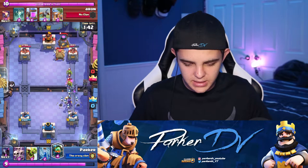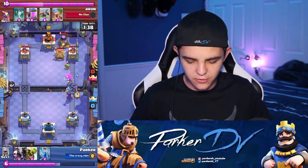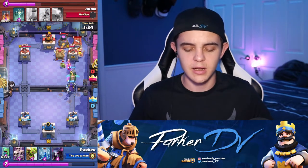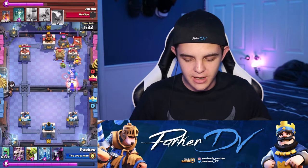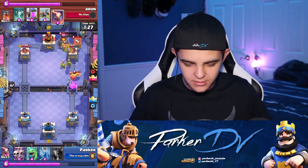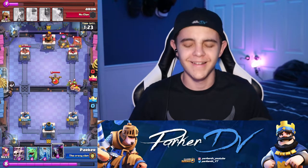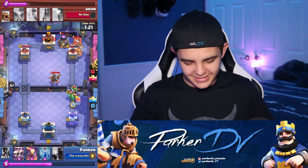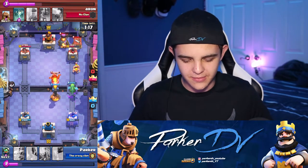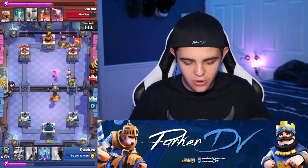He's not doing anything yet, and his elixir is full, mine's full. Here comes the barbarian hut - like come on, there's three things on your side now, this is so annoying. Then watch, another expo comes down. I put an inferno tower to get rid of this thing again but look at the damage it's doing to my tower. It's so annoying - I think that might be one of the most annoying cards in the game, honestly.